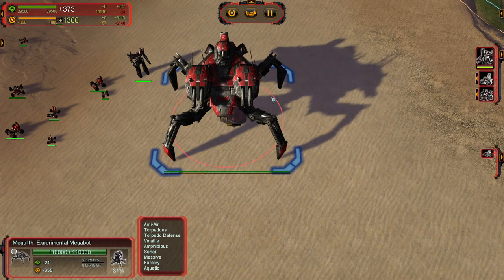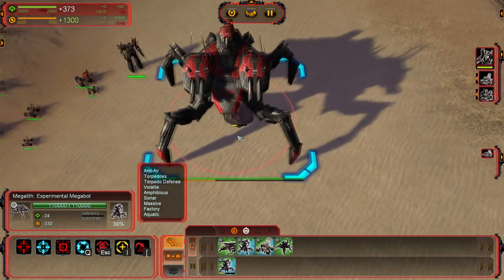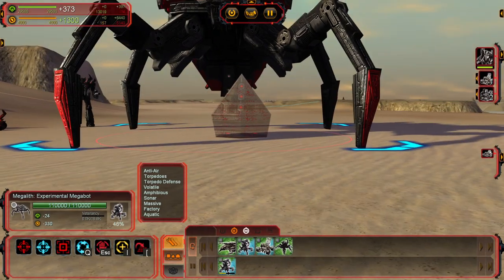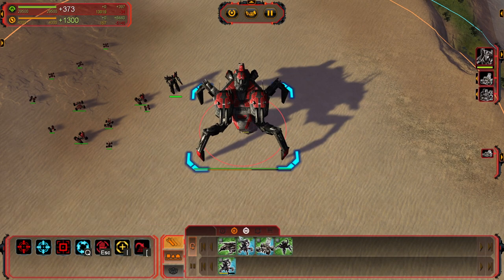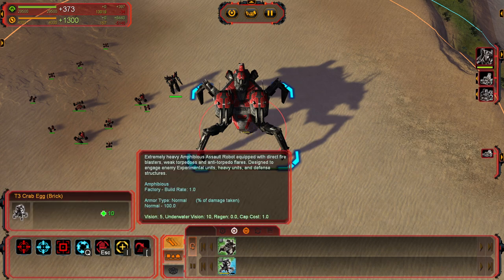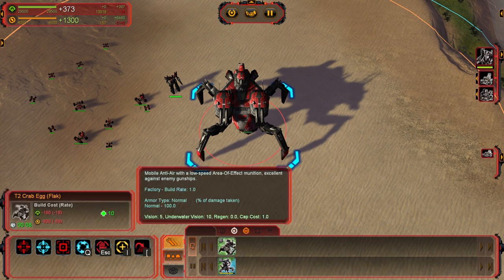And speaking of eggs, what the heck is an egg? How do you use one? Well, it's actually very simple. You can see I placed one down earlier on top of the Rec that was there. It basically just drops an egg with whatever you selected inside of it, and then it proceeds to build it. In this case I'm building the T3 tank, but you can also build the anti-air, artillery, an engineer, as well as flak anti-air.